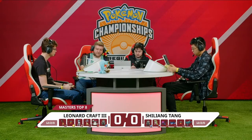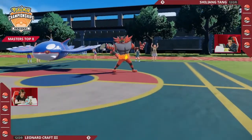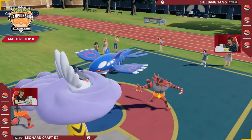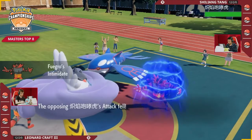Absolutely. Well, the thing is, both these players are so, so good. The trick room is with this — probably taunt on the Sirena, if I had to guess. So here we go. We do see Kyogre and Incineroar from Shiliang Tang, and Incineroar and Raging Bolt on the side of Lennard.